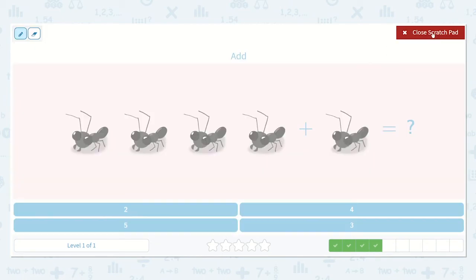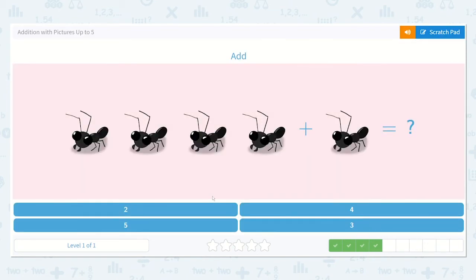Next, we're going to add the ants. We have one, two, three, four, plus one. Four plus one more — let's see what that is: one, two, three, four, five. I see five ants. So do you see that number down below? Yes, right here. Let's choose that option.